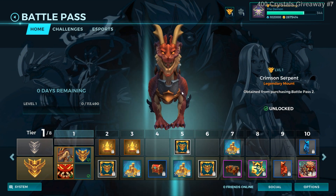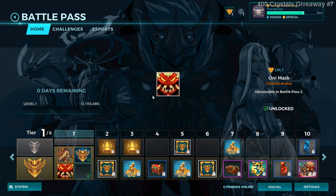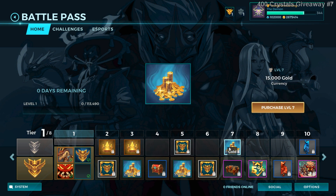As soon as you buy the battle pass you get one mount — the Crimson Serpent — one avatar, and the loading frame. Most things are gold and boosters. I'm not going to show that much, just highlighting it, but I will go through all the big changes.